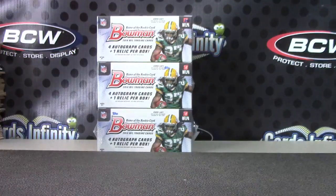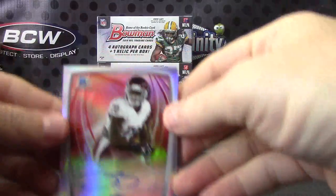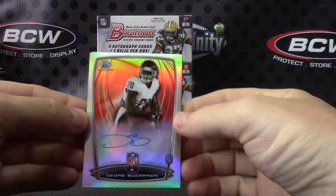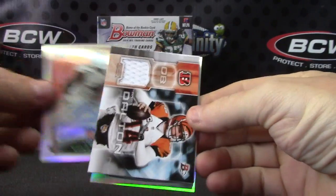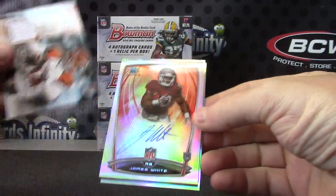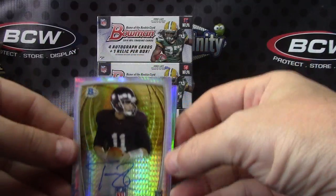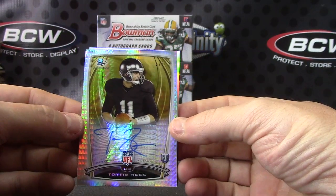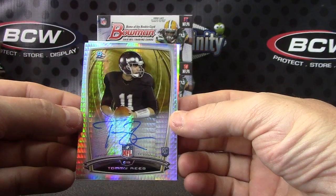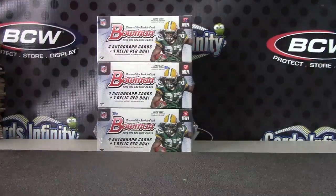Alright, put that down in the hole and we'll recap what you have here. Dion Buchanan, Chris Smith, Andy Dalton jersey, James White, and your shortest printed card — or shortest one I've pulled so far from Bowman. I think we pulled one other like this, numbered to five. Tommy Reese, five of five. Alrighty. Thanks Nugs, I'll get on the way man.